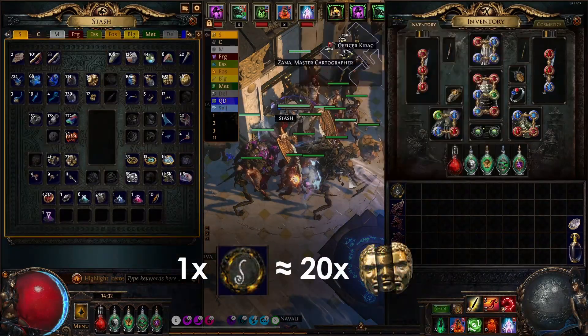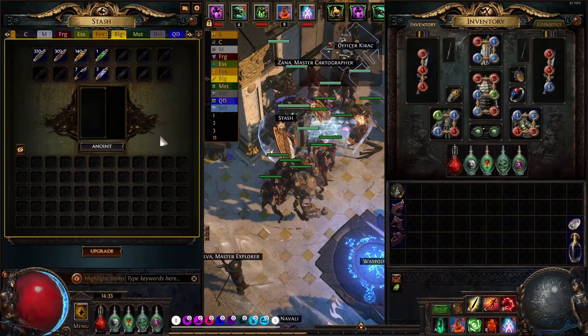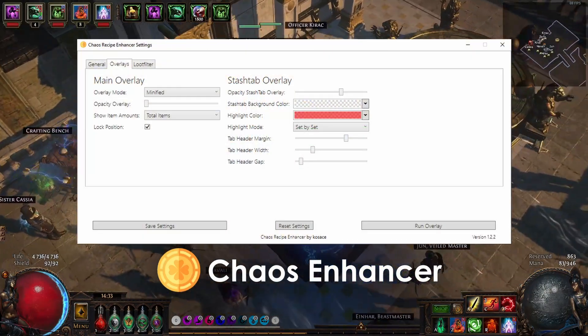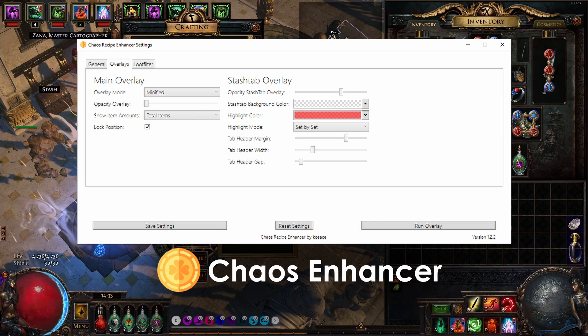J'ai aussi utilisé une vingtaine de Chaos Orbs pour l'achat de mes premières maps, une page de Blighted Oil afin d'annointer les maps — ce qui correspond à modifier les maps avec des huiles — et enfin le logiciel Chaos Enhancer qui m'a permis d'optimiser le farming d'orbes de Chaos via la recette de Chaos.